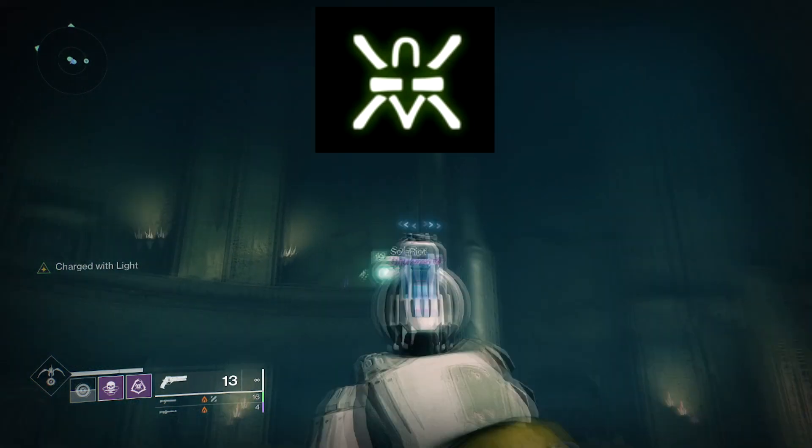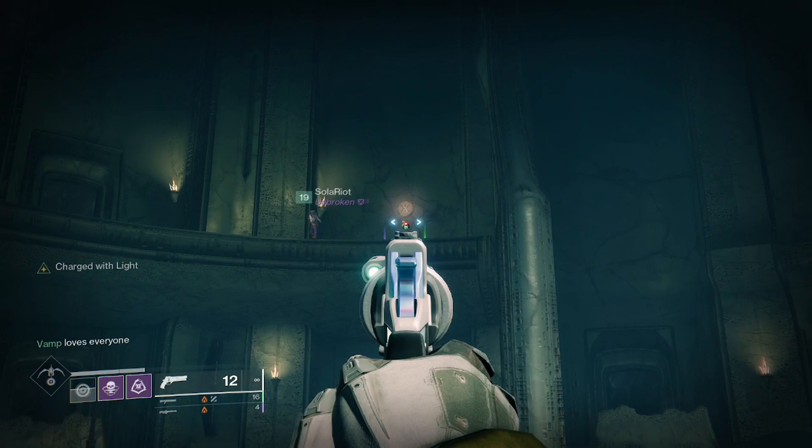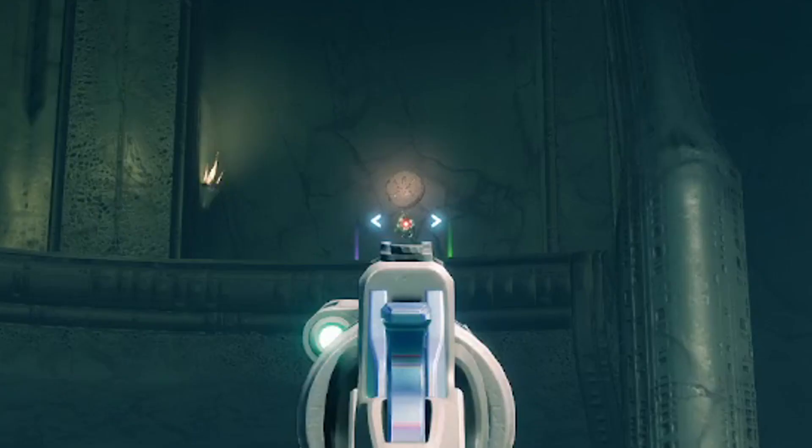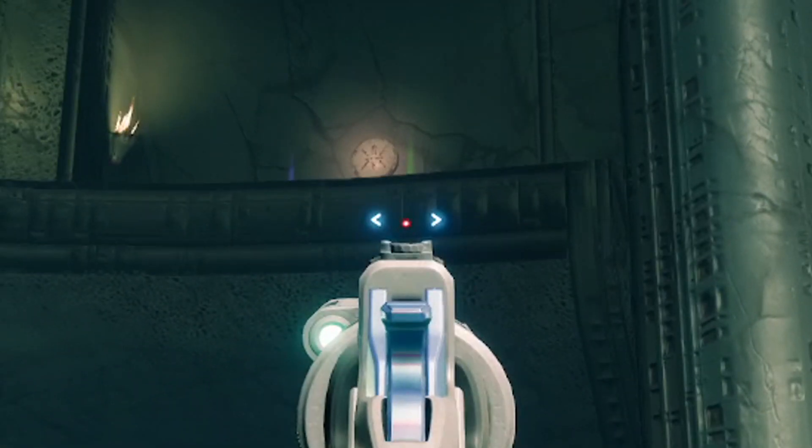The third symbol is in the totems encounter after completing it. In the left room towards the left side on the upper level will be your hidden symbol. You can either jump up to this level to shoot it, or just back up enough and get a little bit of height in order to shoot this symbol.